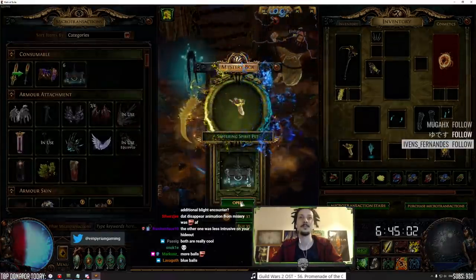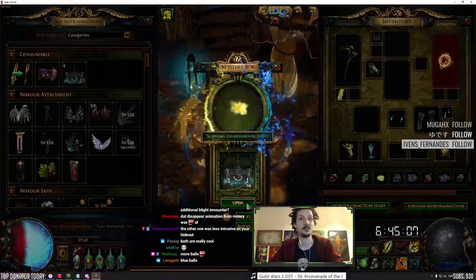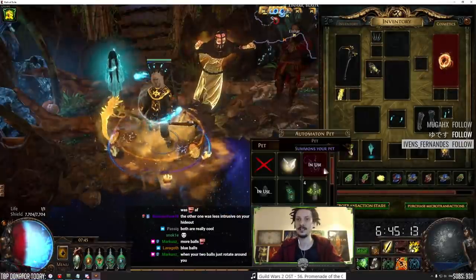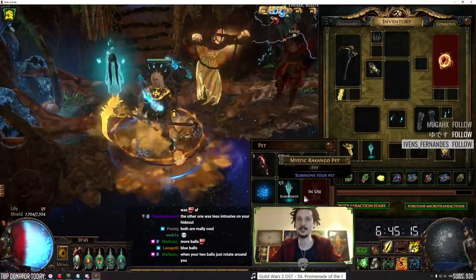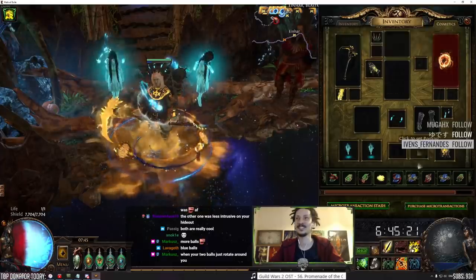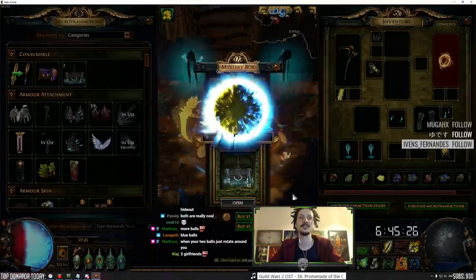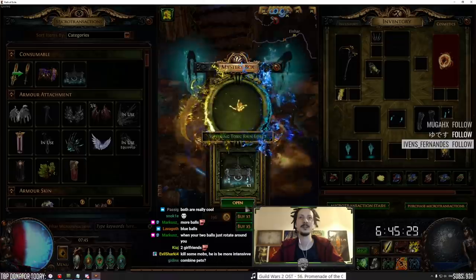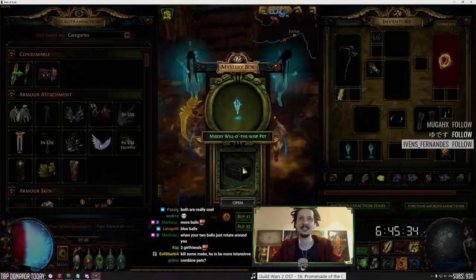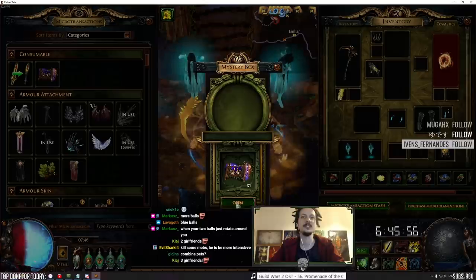Another tormented spirit pet, another toxic cockroach pet, another hideout decoration. Two ladies - let's put the two ladies on. Three more boxes: suffering boots, toxic rain again, and the third lady. We have one more random box - an old one we got for free for logging in. Nightfall flame dash - pretty sure I had that.